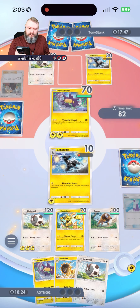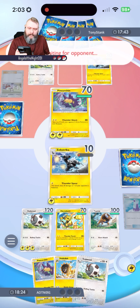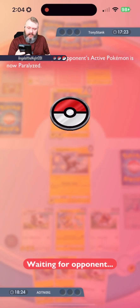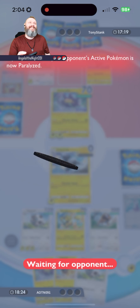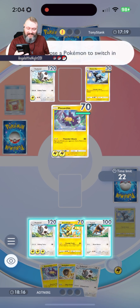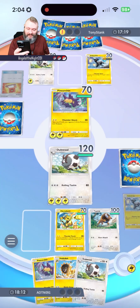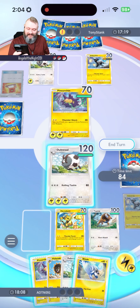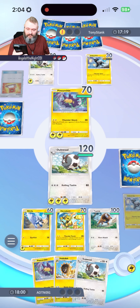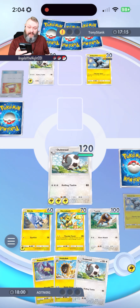It's okay — we'll get him with our Dubwool. He's setting up his own Dubwool. Thundershock — he takes our Zebstrika. We're up against Tony Stank — I didn't even notice the name! That's funny. I'm going to get you. We are going to Roll and Tackle. That's a point for us. He's not going to bring in the Zebstrika — he brings in his own Dubwool instead. He can't attack, only got one energy card.